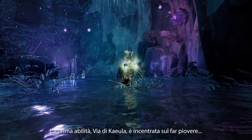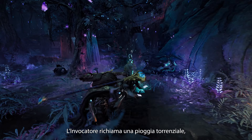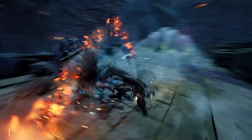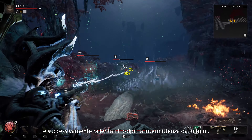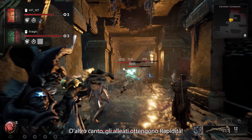Their first skill, Way of Keula, is all about making it rain. The Invoker summons a rainstorm followed by a powerful tidal wave. Enemies caught in the downpour are drenched and subsequently slowed and intermittently blasted by lightning. Allies, on the other hand, gain haste.